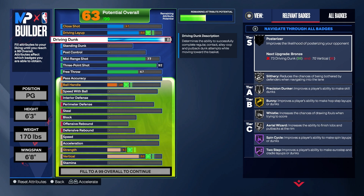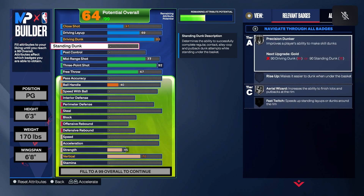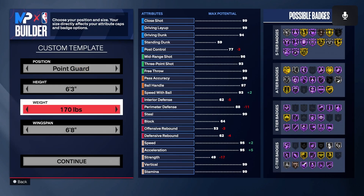Steve Francis is not popping up in your signature size-up. Is that because I'm not dribbling high enough yet? Yeah — it means it's locked. You can go into the locked section and check it out. Click square on it and it'll show you what's locked.